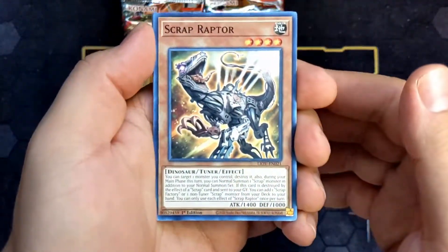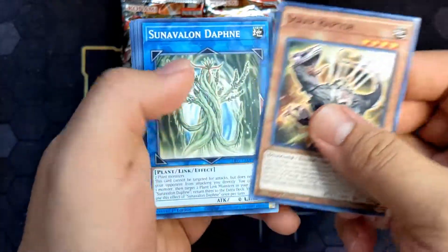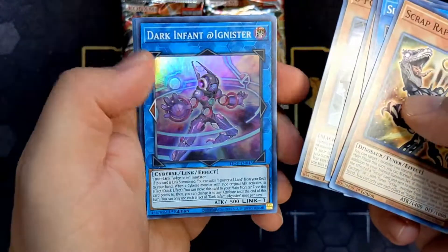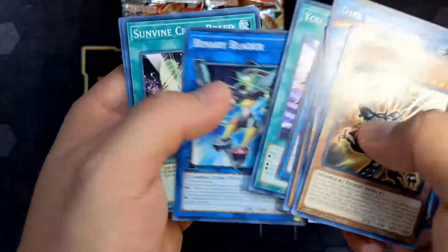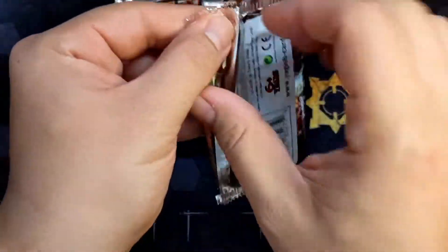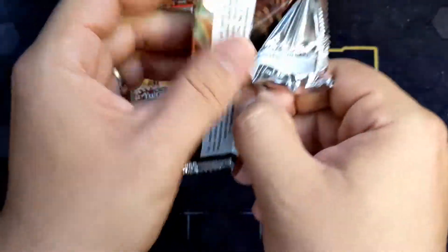Scrap Raptor — one of the better cards in this set. Sunvalon, another Attic Nisters, a Dark Out, Infinite Attic Snare, and nothing much else. This appears to be a sad box, Highlanders. Let's see if I can get anything better.